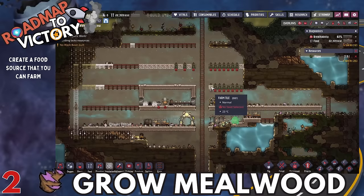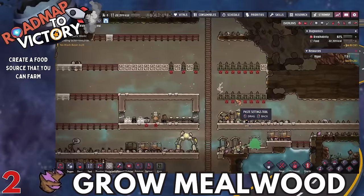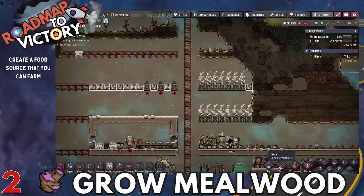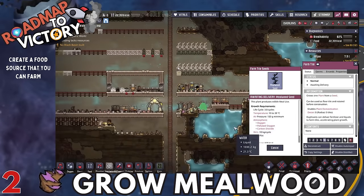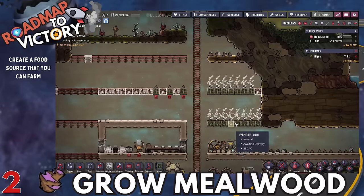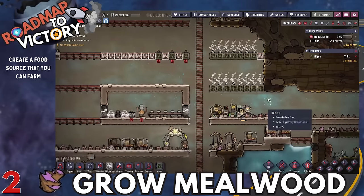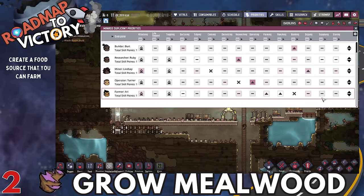Your duplicants are going to need some kind of reliable food source. You can dig around the map a little bit to find food, but eventually that runs out and you'll have to grow your own. The first thing I'd start with is meal wood — it only requires dirt. Make sure you don't overproduce it. It's also handy to turn it into pickled meals so they last a little longer.